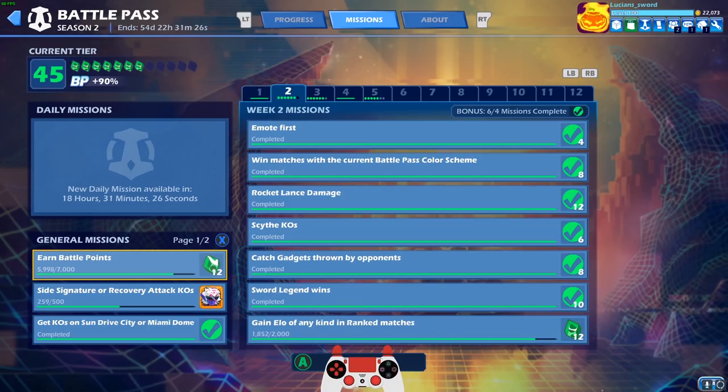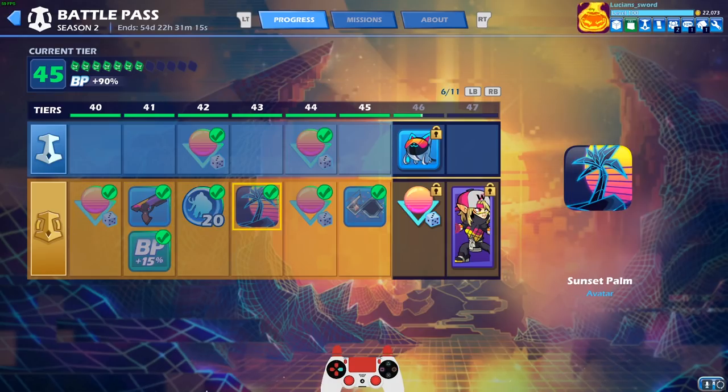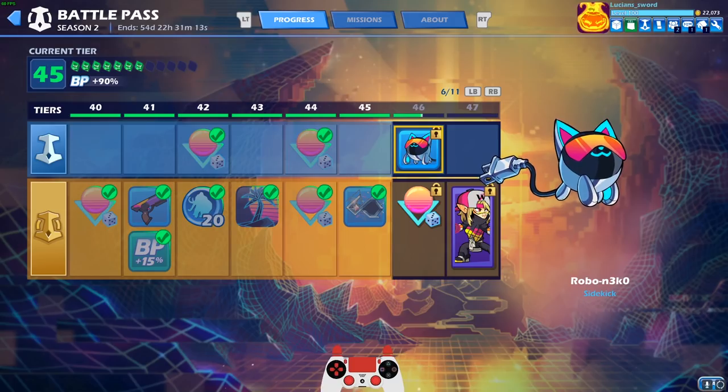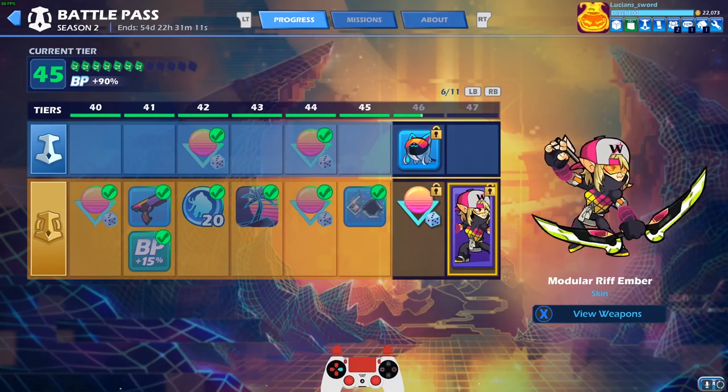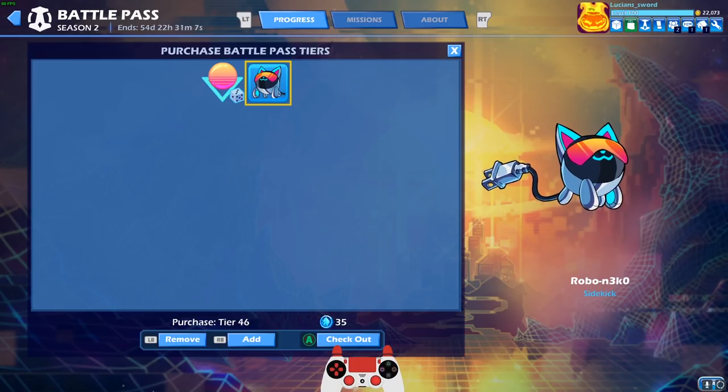One mission left in week 3, and I'm almost done with both of those. Two left in week 5 — I'll get those knocked out no problem and that'll level me up a bit. Then I'll get this so cute Robo Neko sidekick — I cannot wait to get that — and I'll also get the modular Rift Ember skin pretty soon, so I'm excited.